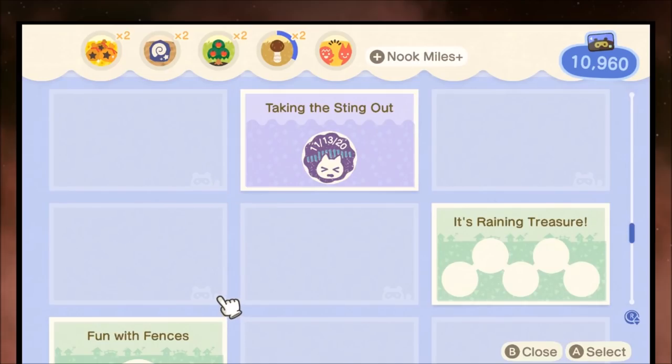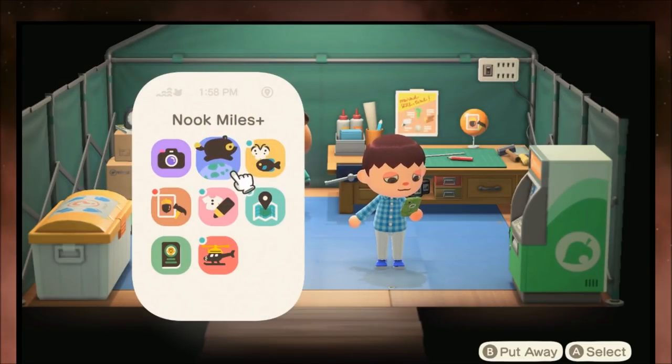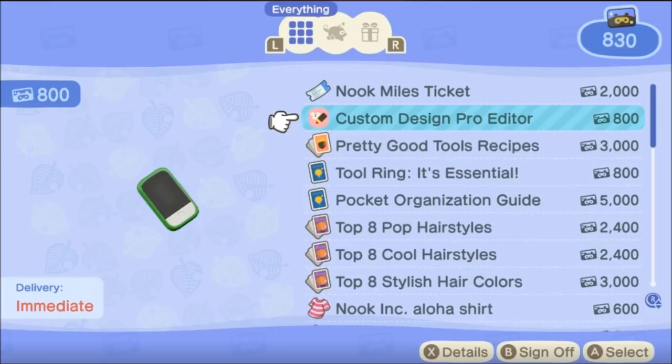Same thing for when you fully mine out a rock and get all the resources — that's an achievement too. And there's 'Fun with Fences,' so pay attention and try to get as many Nook Miles as possible, because Nook Miles are OP. When you get a lot of Nook Miles, you can start unlocking massive upgrades.